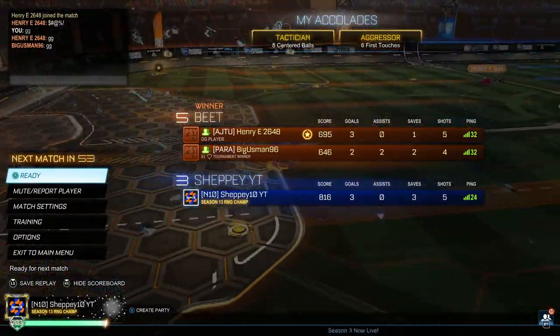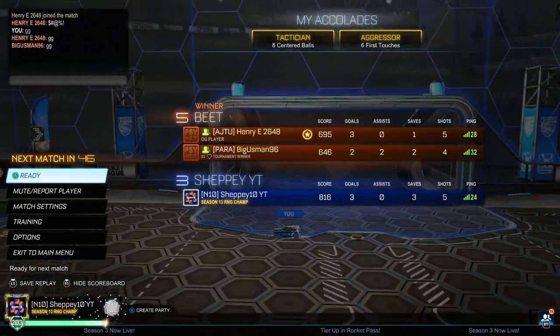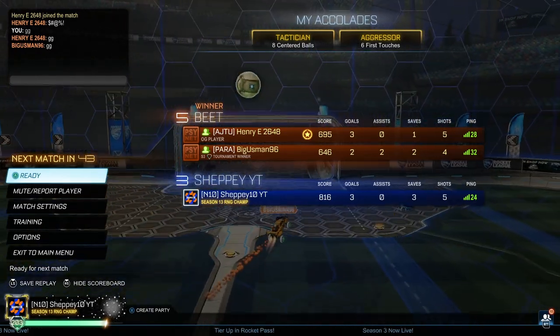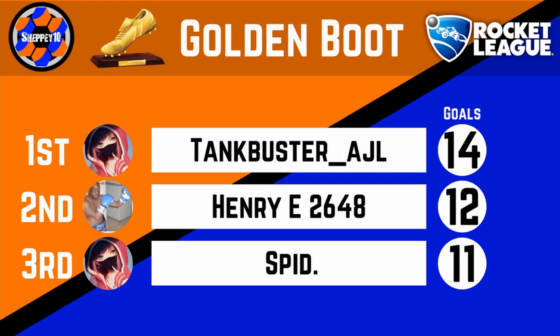Well played to both Henry and Big Guzman — I almost managed to beat you. Hopefully in the next game I'll be able to give the others a go. Mr Excited's Men — we'll see if I can beat them. Now let's have a look into the leaderboard. Beat do manage to hop over me into second place and have two points with a minus one goal difference, which is actually equal to Mr Excited's Men — we'll have to see how they do against me in the last game. I'm in third place at the moment with one point and minus three goal difference, which is not looking good for me at all. Looking at golden boots — Tank Bust AGL still sits on top with 14 goals, but Henry E2648 manages to get into second place with 12 goals, and Spid drops down into third place with 11.